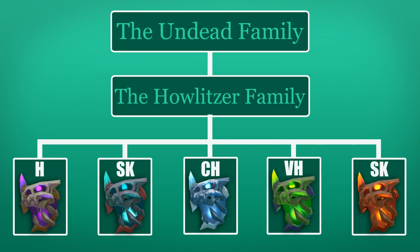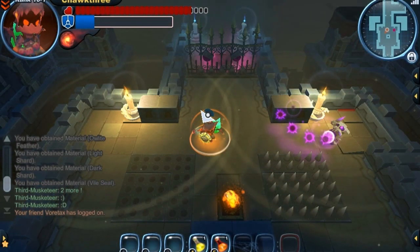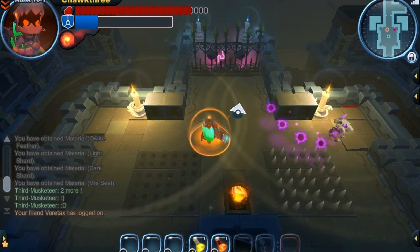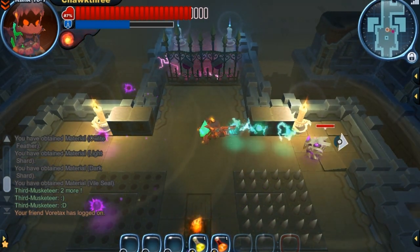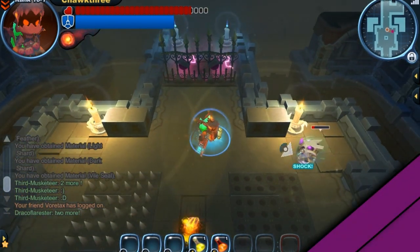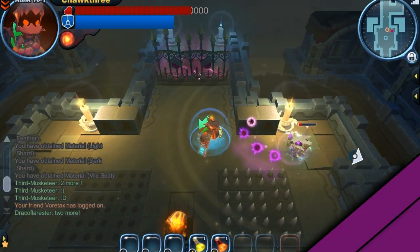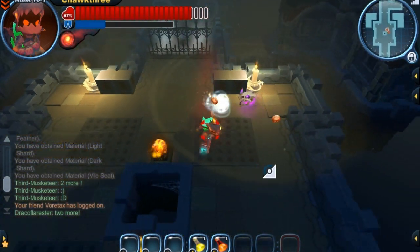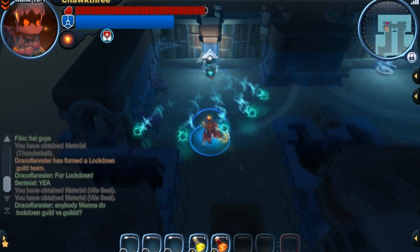I will also be covering some tier two and tier one versions in this video. So first off let's take a look at the standard Howlitzer. When looking at any Howlitzer it's important to know they only have two basic attacks. First off they have their bullet attack — as you can see, a tier three one is firing five bullets, and with this guy he's dealing pure shadow damage. Now when you destroy their head they have a skull missile attack, and for any Howlitzer it deals pure shadow damage.